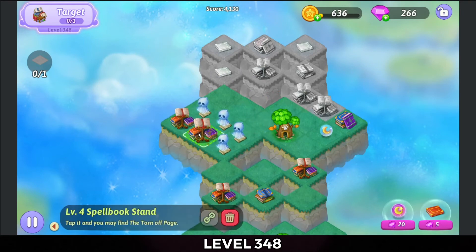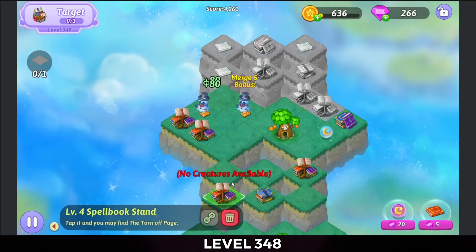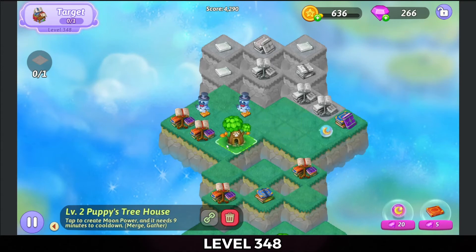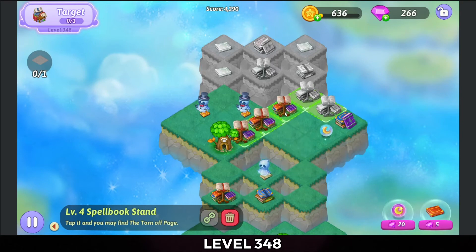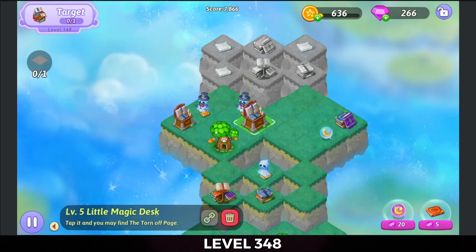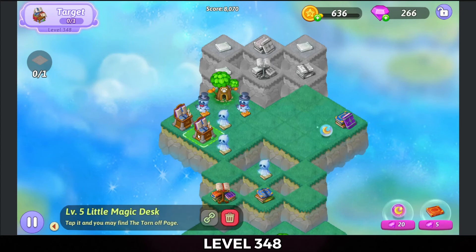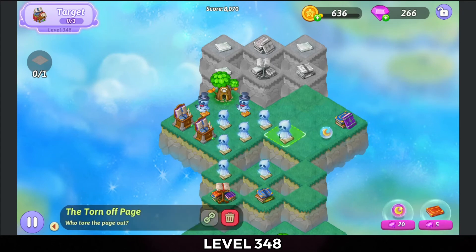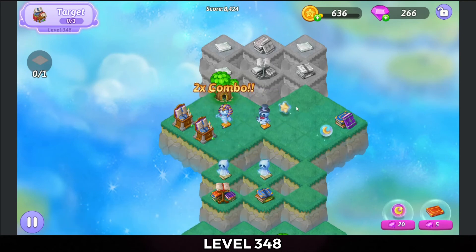Might as well go and tap out some ghosts. Make that merge. Move the puppy tree house. Tap that out. And we'll merge those spell book stands with 5 Merge. Move those over. Tap those out. Make a 5 Merge there and a combo.